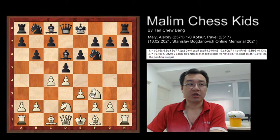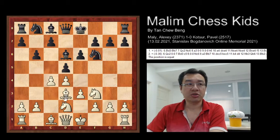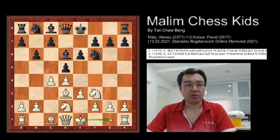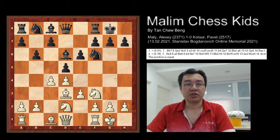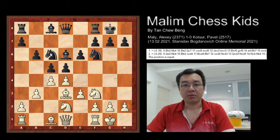White continues to develop with bishop to d3, which allows Black to go for short castling. Black castles short, then White also castles short. Black plays c5, trying to advance the pawn towards the center. Then b3 was played, and Black continues with c6, developing the pieces.